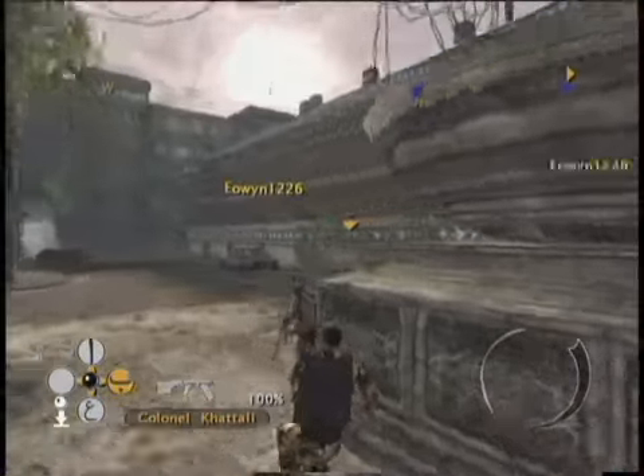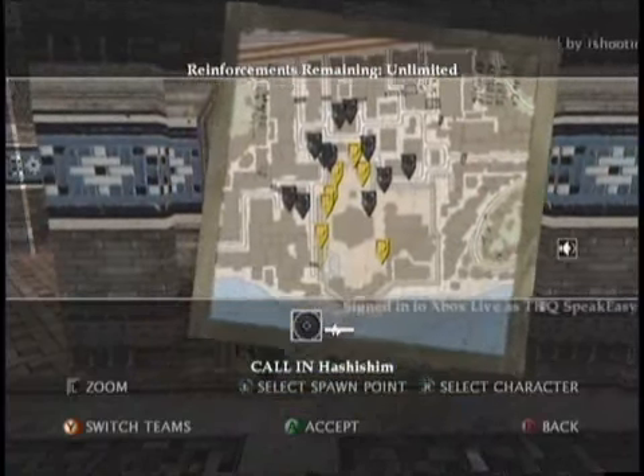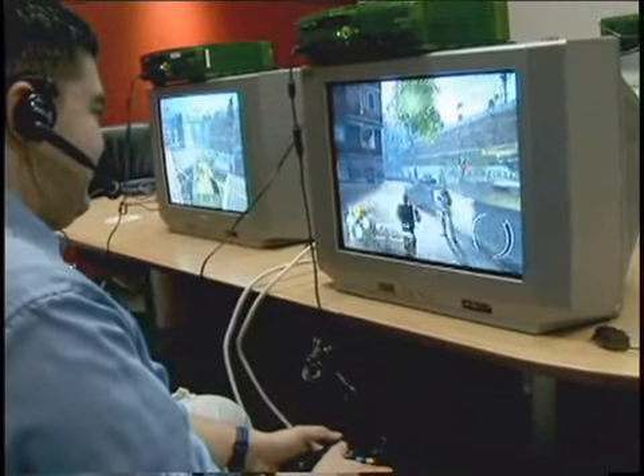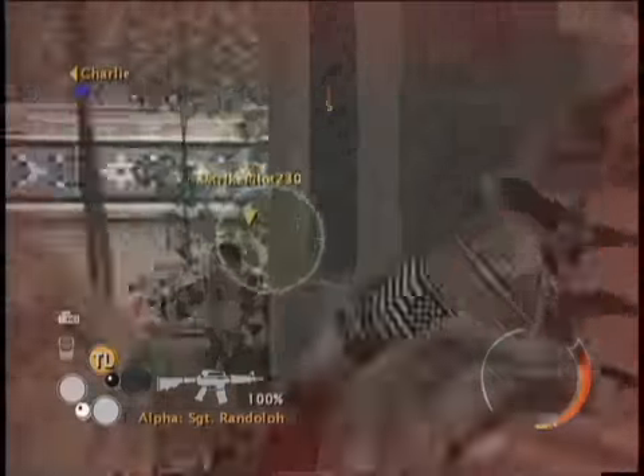"Come, soldier, and join the Mujahideen." It's almost like turning whole areas of a map hostile against the coalition forces. The coalition force really has to be careful and watch its back because insurgency fighters can come out of anywhere.